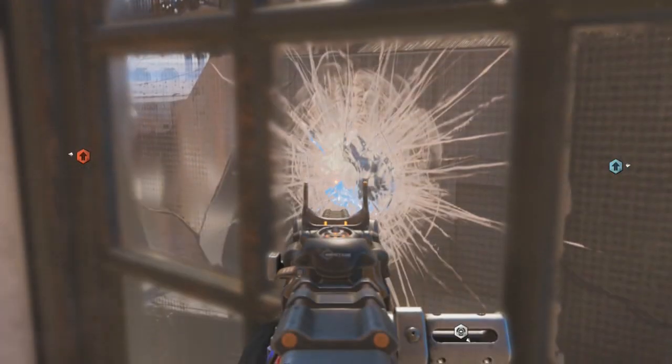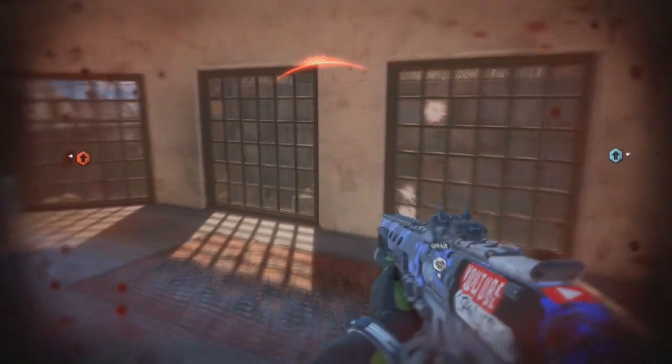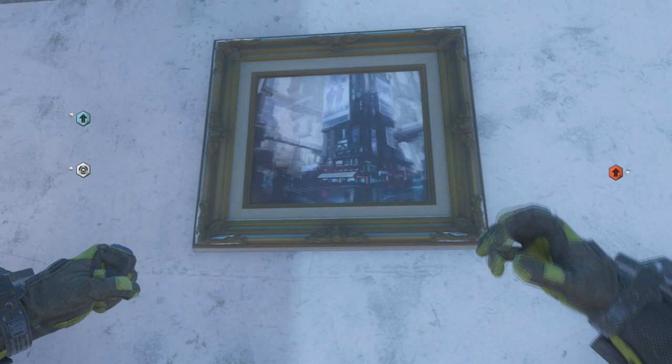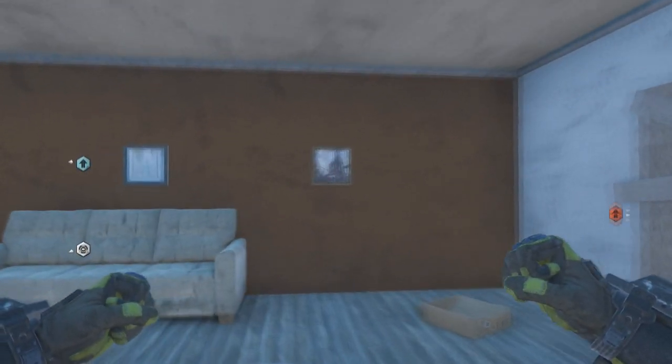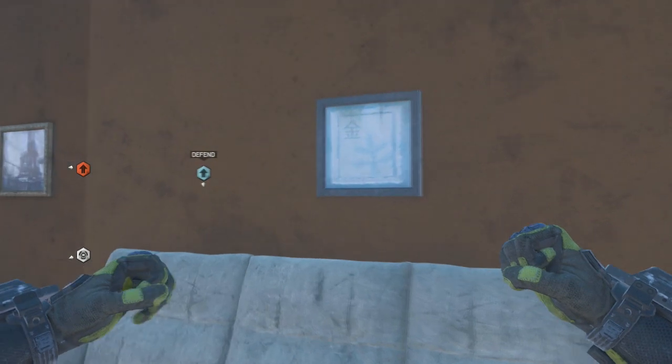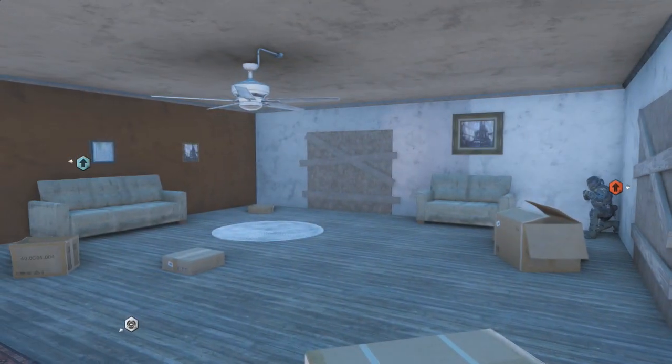It's pretty awesome being in here guys, because you can see out the window, you can shoot out of the window, and people can shoot in. There's a couple cool paintings on the walls and yeah, you can just kick it on the couch. I hope you guys enjoyed this video. Shout out to my friend Hazard for helping me do this glitch.